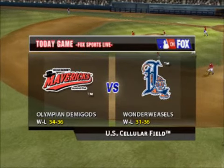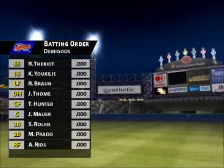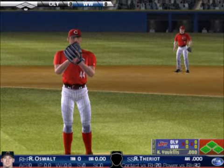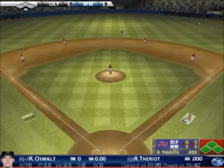The U.S. Cellular Field. Hello everybody, I'm Dwight Kuyper with Mike Kruko as we get set for baseball here with EA Sports. Tonight's game features the High Desert Mavericks and the Lakeland Tigers.